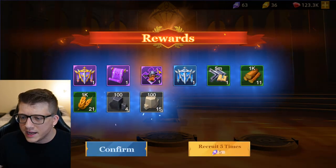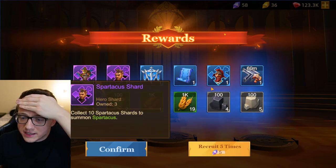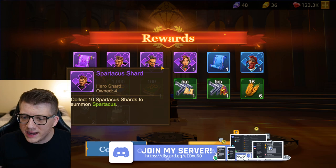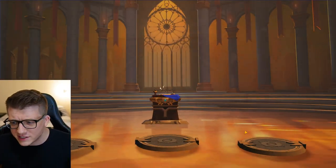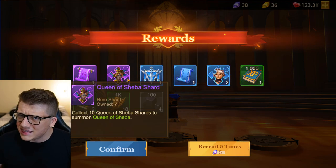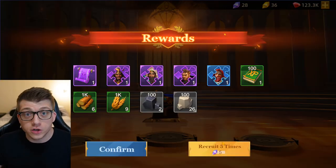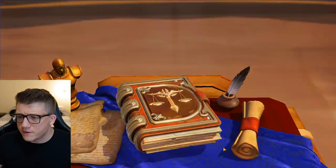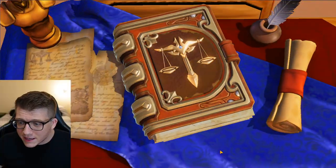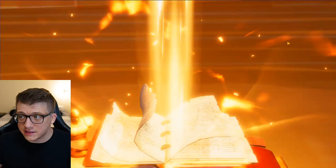We got a viking-looking dwarf king — king of the dwarves. We got some Spartacus shards, some Scorpion, some El Cid — I don't have him maxed out yet so extras are always good. We got Queen of Sheba as well. More Sargon — I don't think I have him unlocked yet so it's great getting shards. The odds of legendary heroes from regular recruits seem really low.